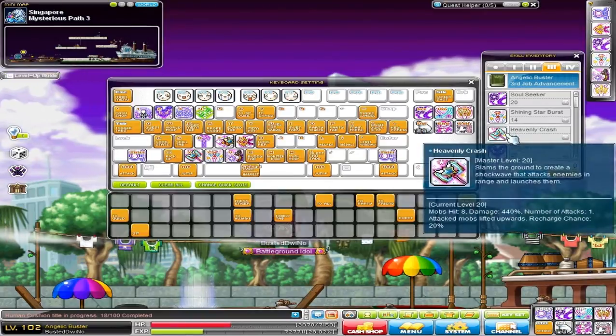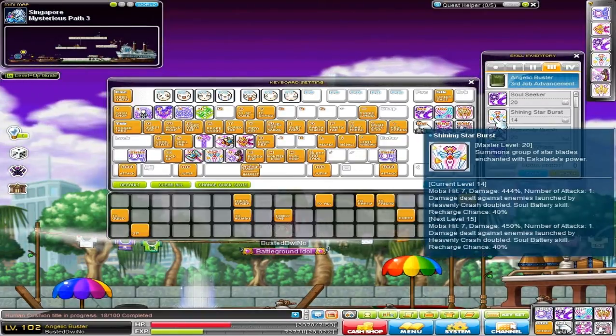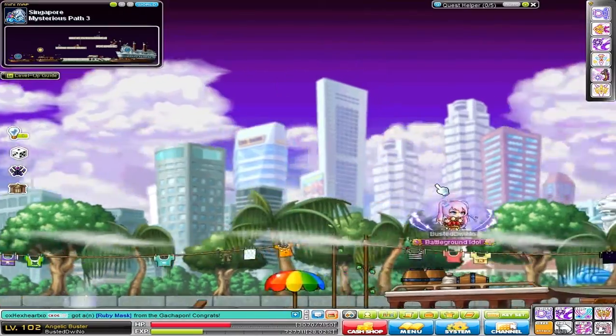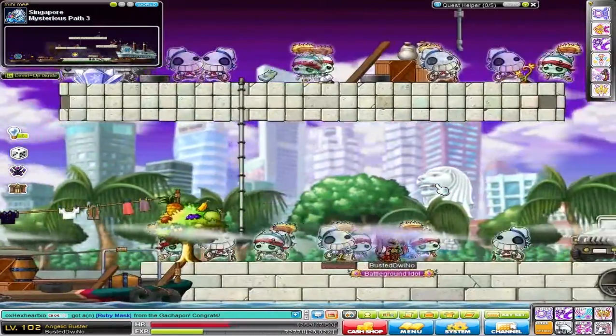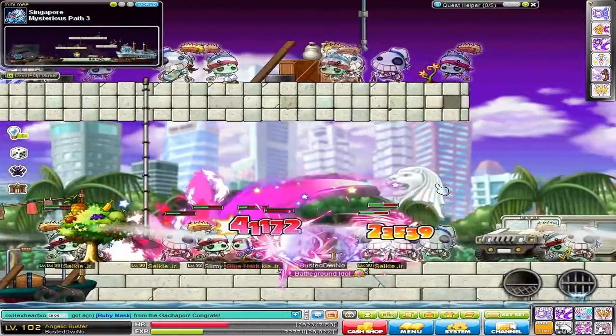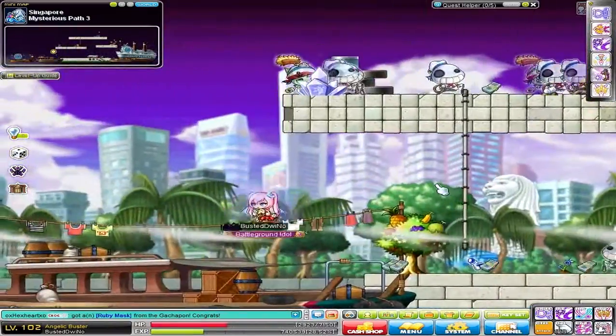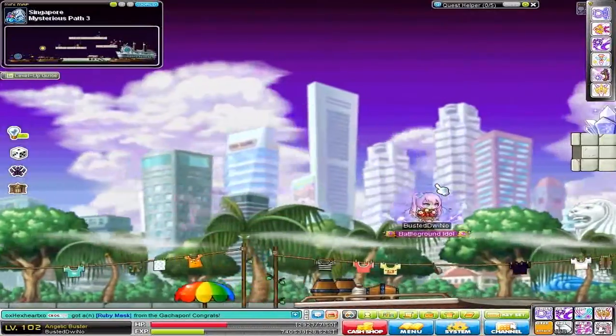But the thing about it is, if you can't kill them with 1 Heavily Crash and 1 Shining Starburst, then what you can do is instead of just 1 and then your air move, you can do 1, 2, then your air move. Because it will still do double damage since that is how long they are launched in the air for.